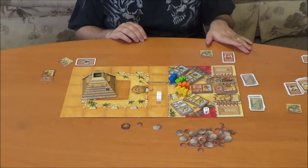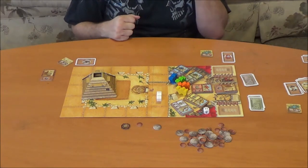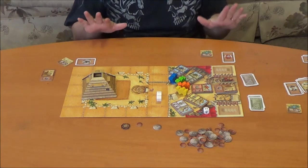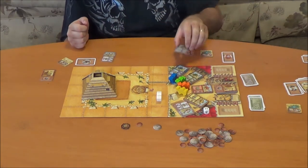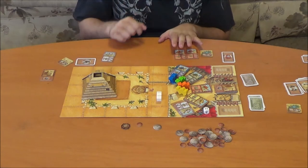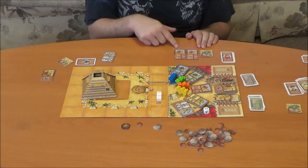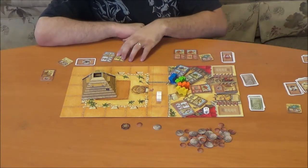So those are the four different types of actions. You get one action per turn, and you can only grab one betting tile per round. But you are able to grab multiple of the same camel color over different turns throughout a leg.